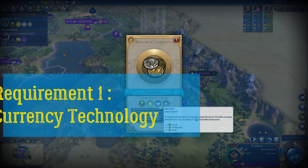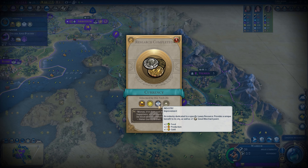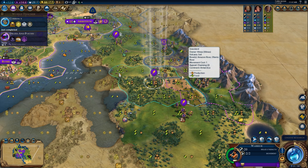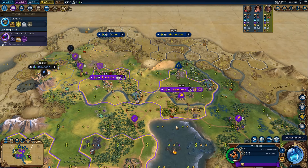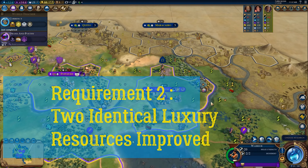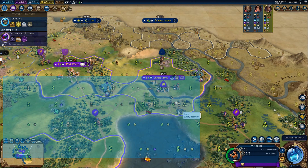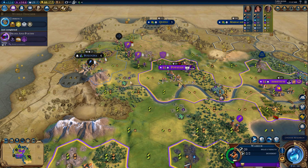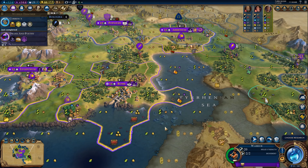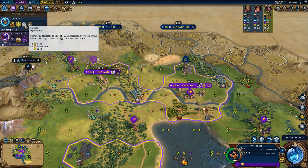You also gain a great merchant point, which is very important as part of the overall Industries and Corporations mod. Now, the second requirement is that you need to have two improved resources of the same kind. For example, I have dyes and dyes, ivory and ivory. Once you have two of a kind and have unlocked the Currency technology, you can then build an industry.